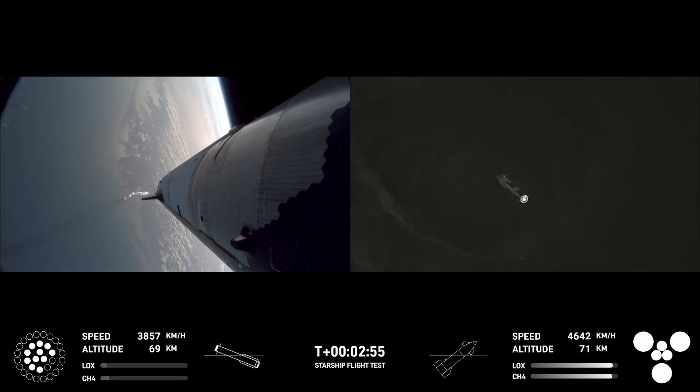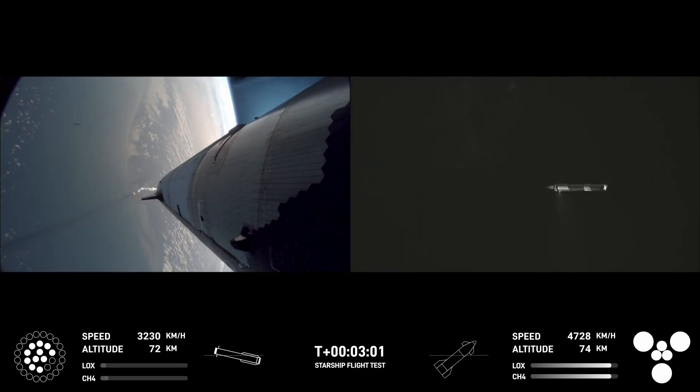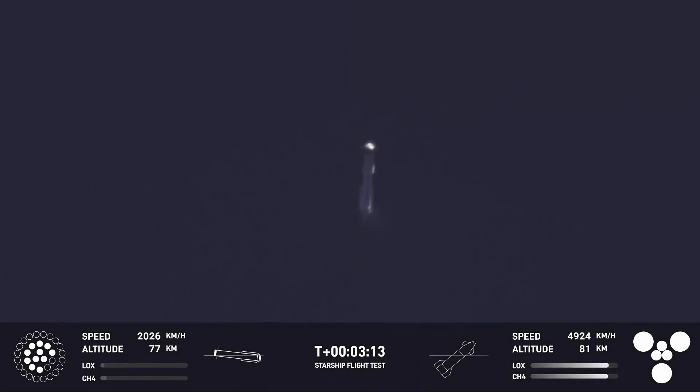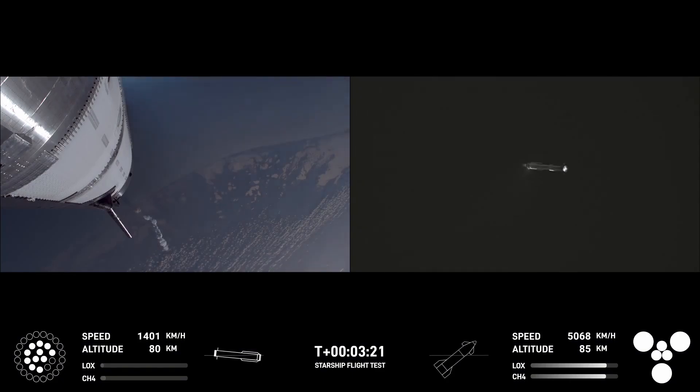Ship engines — all six Raptors ignited. We're doing that boostback burn. Looks like we got 11 of the 13 we commanded for that, so that's going to start sending the booster back. We are still go for booster return even with two Raptors out during that boostback — we can do a full duration burn. Looks like we've got a ship with six engines heading into space, and a booster hopefully on its way back to Starbase.